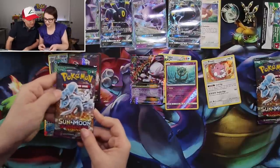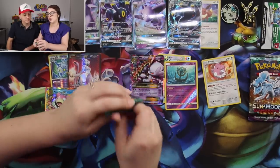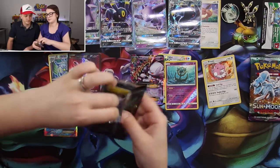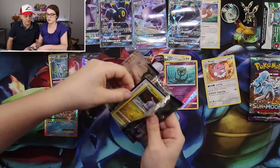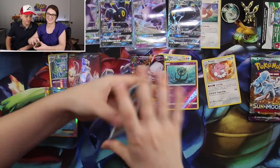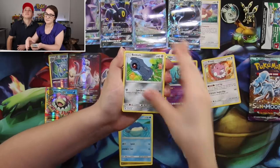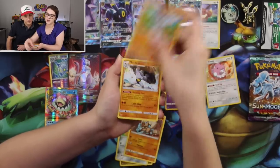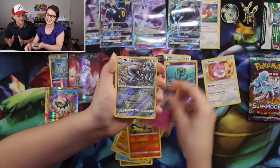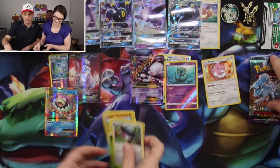On to the last pack — time for last pack magic! The Alolan Ninetales pack means we're going to get some last pack magic because it's our spirit Pokemon. Starting off with Goomy, Wailmer, Beldum, Rockruff, Machop, Machoke, Lampent — can we get the Machamp? — Clefable, Dhelmise, and the rare is a Swallow. No evolution line this time.